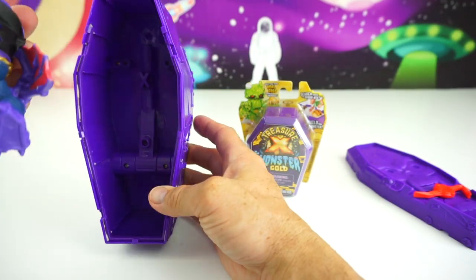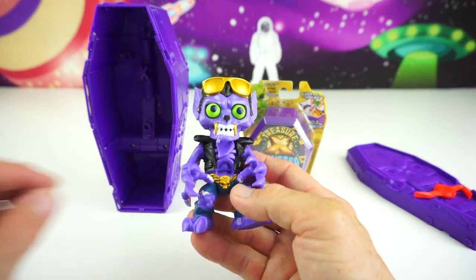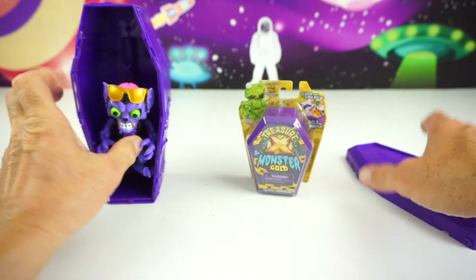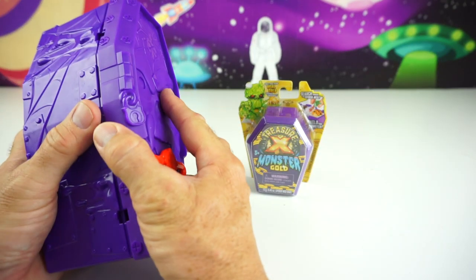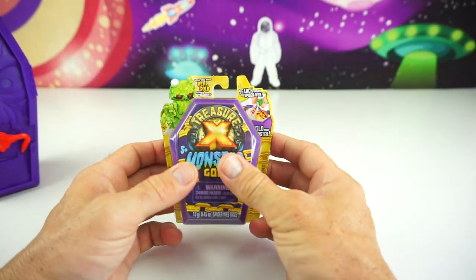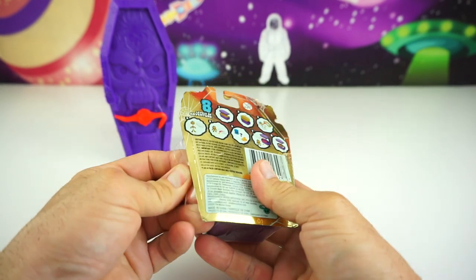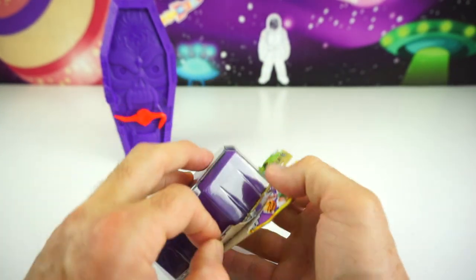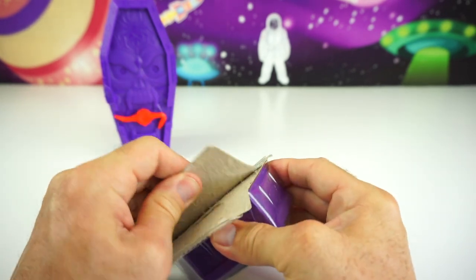This is a giant coffin versus a little tiny coffin. But inside we have our Treasure X buddy right here — this is Count Blingula from our last video. Really cool figure, I like it a lot. But let's see what little mini figure we get in these smaller ones. They have cool packaging with these Monsters Gold and all the Treasure X is really cool. Alright, let's open it up.